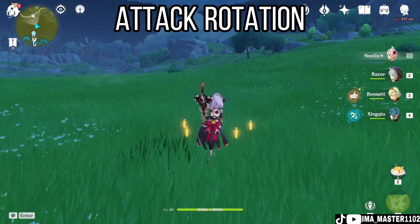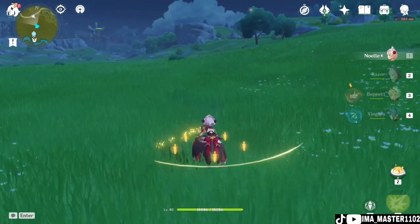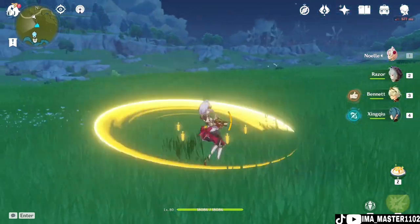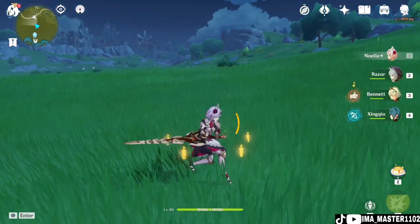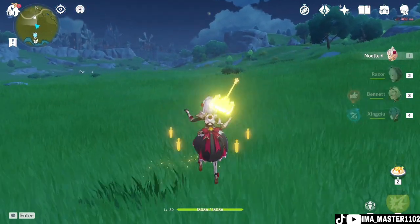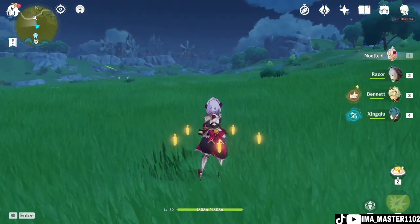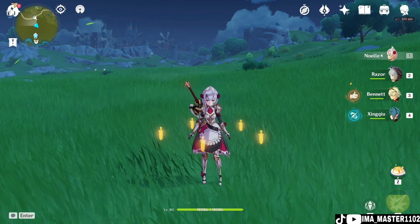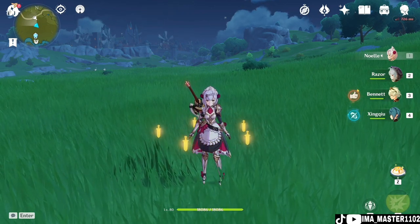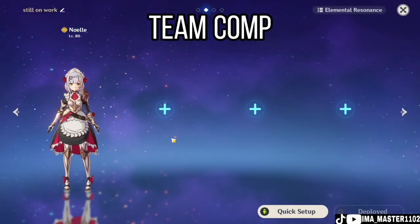There's also an attack rotation for Noelle. What you want to do is perform three normal attacks and then either dash or hop. The reason is that the fourth normal attack has less AoE and causes a knockback problem — it will basically knock back the enemies.